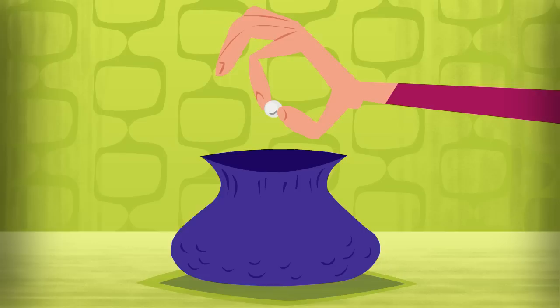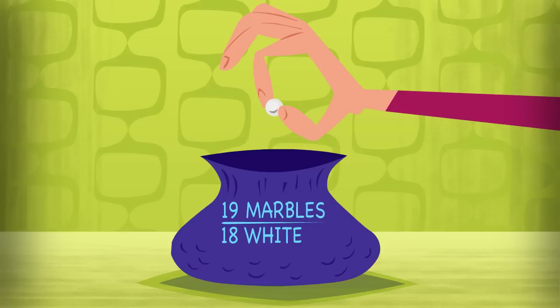You take out a marble, and it's white. You have lost this time. Now, stop and ask yourself what the chance of winning on your next bet is. There are 19 marbles left in the bag — 18 white and one red. It would be natural to conclude that your chances have improved. That is, you might think your chance of winning is now one in 19. However, this is not the case.